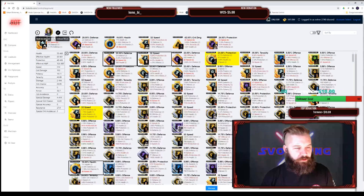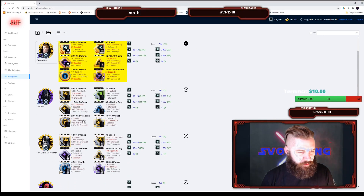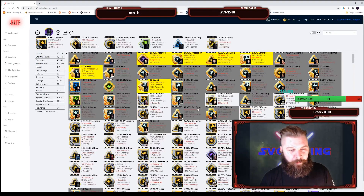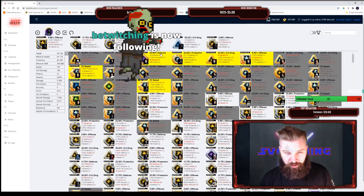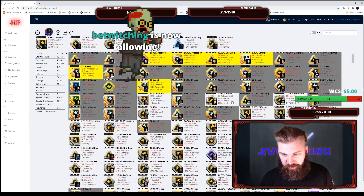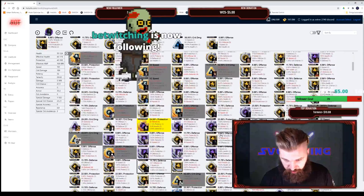My Kylo Ren is only Gear 11, so we won't be able to utilize any six-dot mods on him — as you can see, all of them are grayed out. The yellow ones are mods I'm using on other characters during this session, so I can't use them.